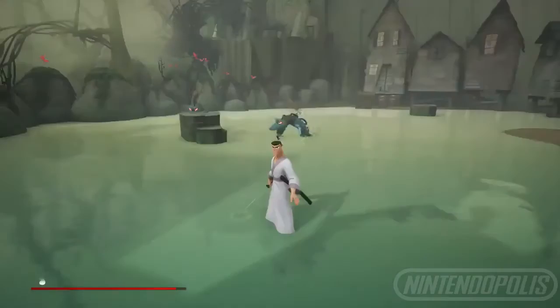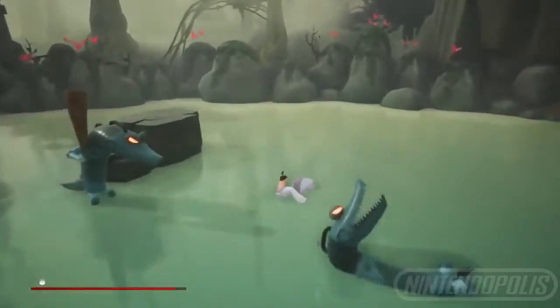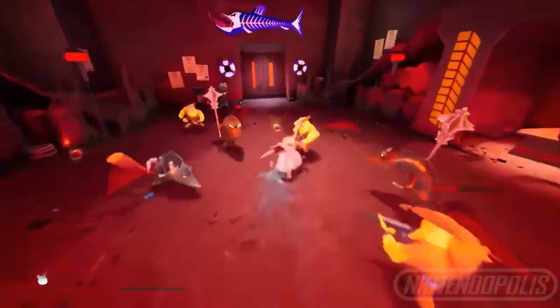Rushing Guard allows you to block while moving. Attacking out of this position will also result in a special attack that auto-targets the nearest enemy. This ability is fantastic in fights with lots of enemies where repositioning is vital.